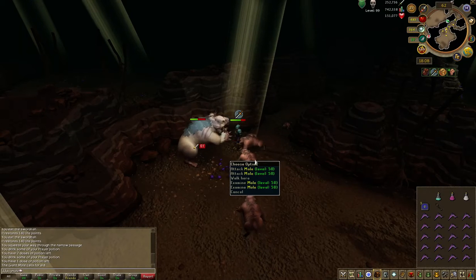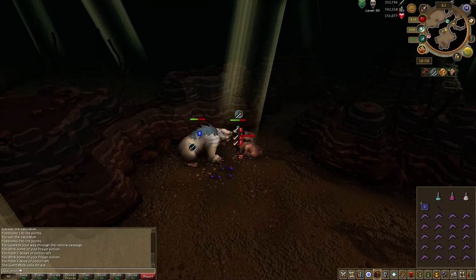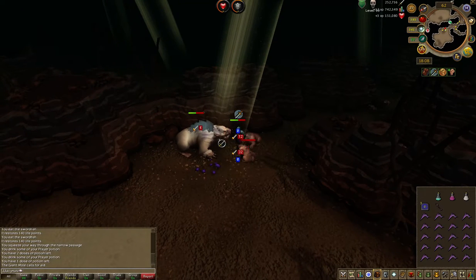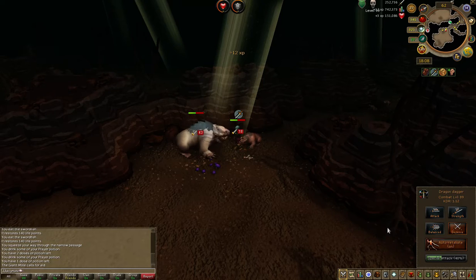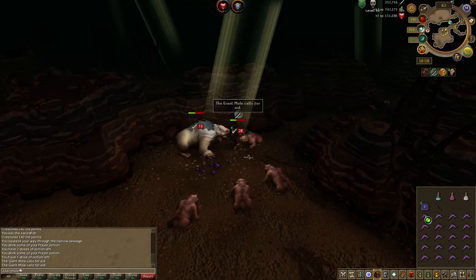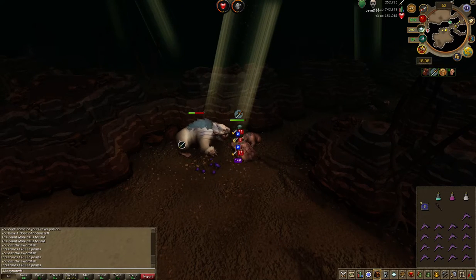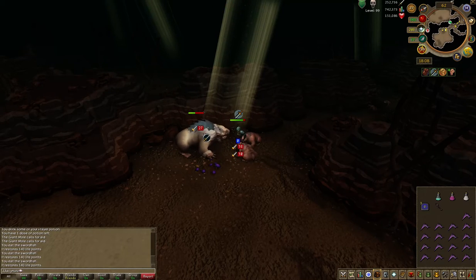And here are the baby moles — big moles, sorry. You want to kill them to be honest, because they do quite a bit of damage. Just kill one or two and that will lower the damage a lot, then continue killing the huge mole. But he does just summon them back, so on my own I can only do one trip at a time. I think I need to find a better method to killing this guy.